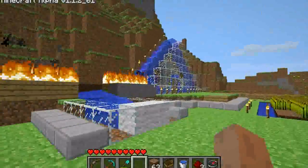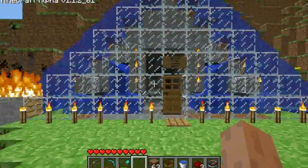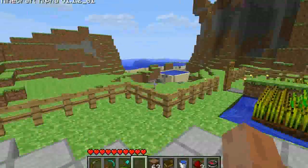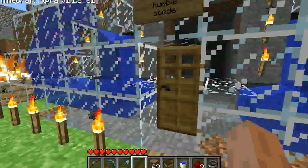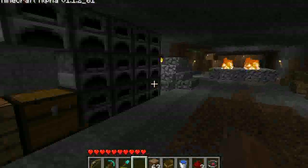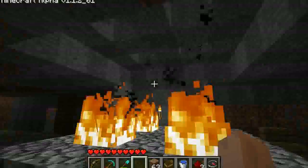Over here is my initial front gate and my garden. There's where I strip-mined all my sand to build my towers in the ocean. Not much in my original home — just a whole lot of furnaces and storage. I didn't really use this place that much.